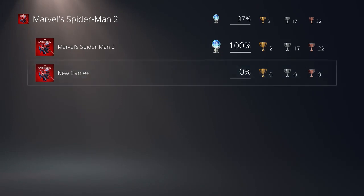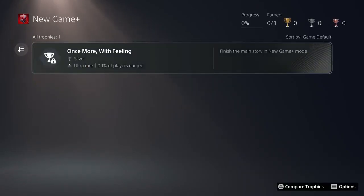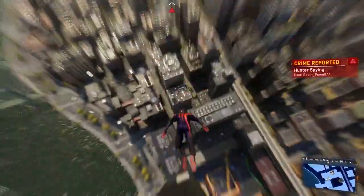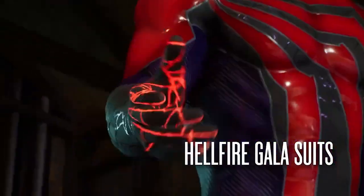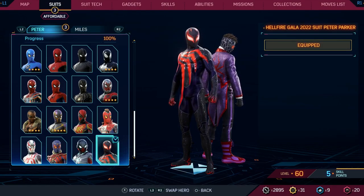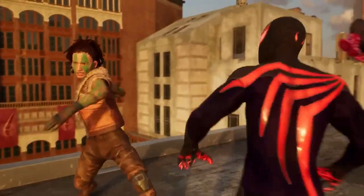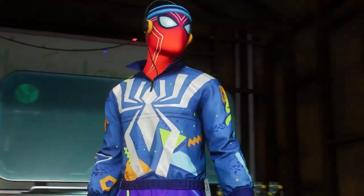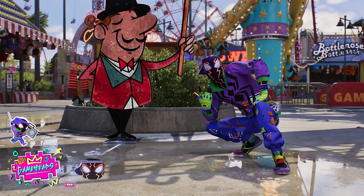And after completing the story in New Game Plus, you'll unlock a new PlayStation trophy. Now, you can swing around the city in style with new suits. Peter and Miles can add Marvel's Hellfire Gala suits to their wardrobe at no additional cost. Insomniac has also partnered with Game Heads to introduce the Fly and Fresh suit pack, which includes two new 90s-inspired suits for Peter and Miles, plus photo mode content.